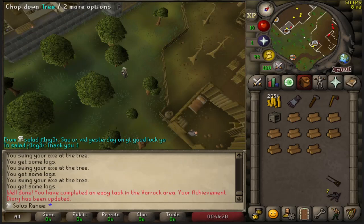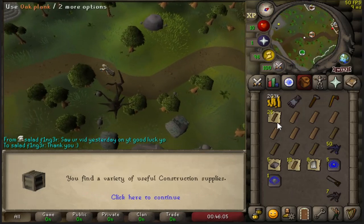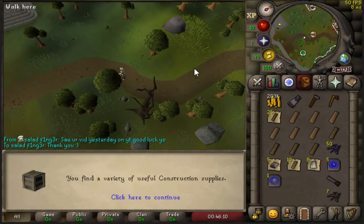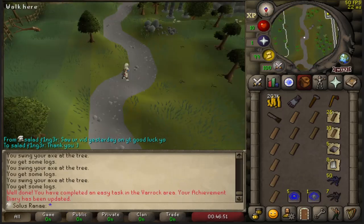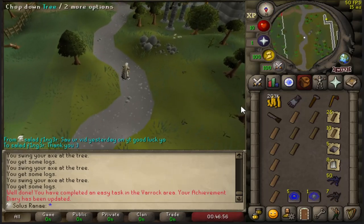While getting logs, it turns out this tree counts as a dying tree in the lumberyard - not sure why, but it completed a task for me. All the planks are gathered. Opening the crate now - got all the supplies. Lovely, I get a Falador Teleport and 5 House Teleports. I believe this is the only way I can obtain these as I can never make them, and as an Ironman I cannot buy them. I need to head to Falador now, so I'll use this Falador tablet - one-time use.